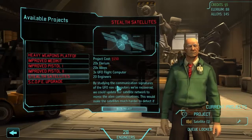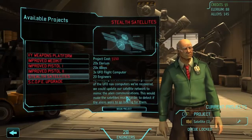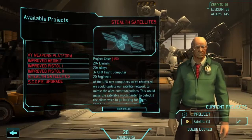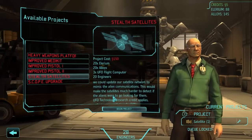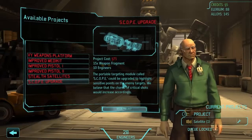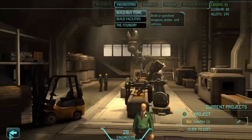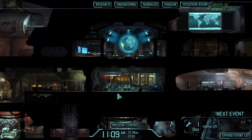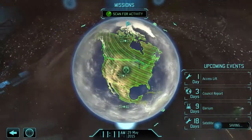Stealth satellites - by studying communication signals with UFOs, harder to detect if the aliens... so the aliens can shoot down our satellites. That's not good. Scope upgrade - increases critical chance with the scope, that could be good for snipers. Let's go to mission control, access lift and then council report.